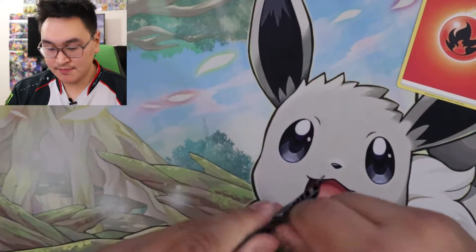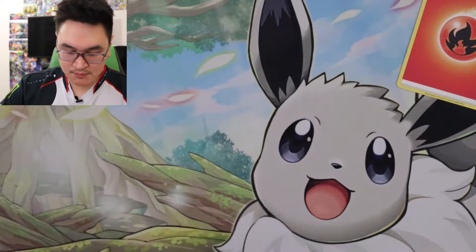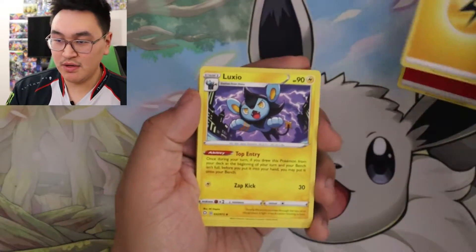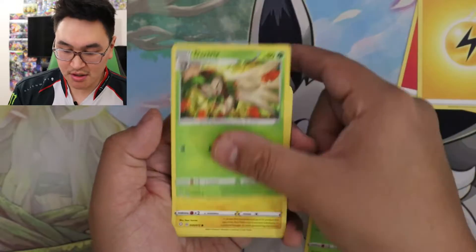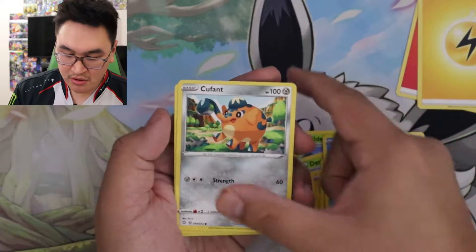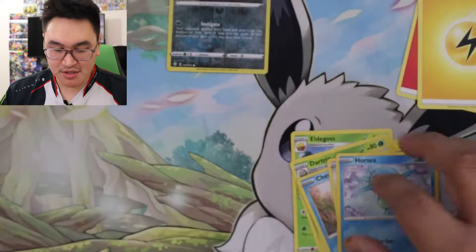Next pack. Code card. One, two, three, four. So we got Electric: Luxio, Eldegoss, Dartrix, Morpeko, Yanma, Chuddle, Cufant, Horsea, Reverse Nikit, and a Professor's Research.